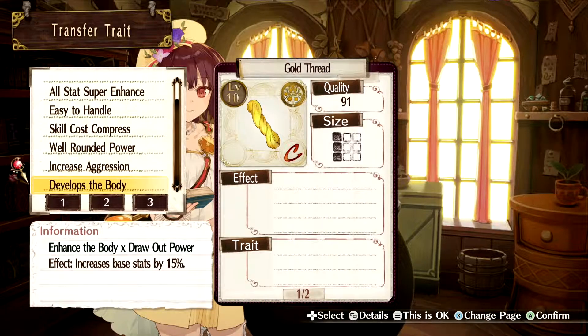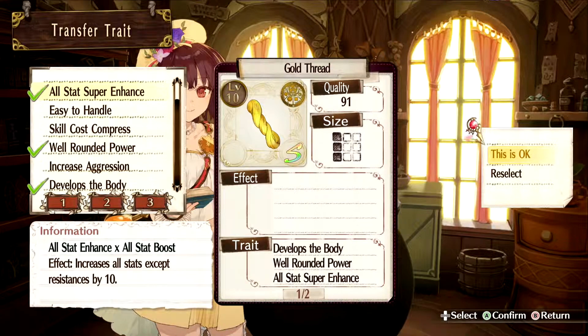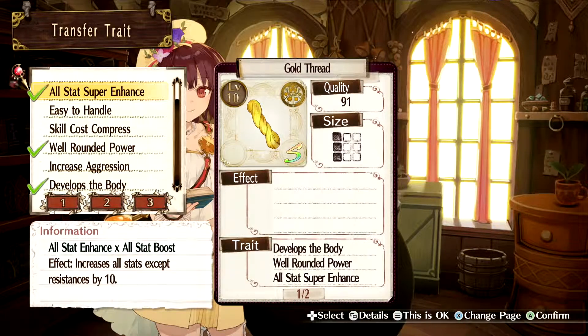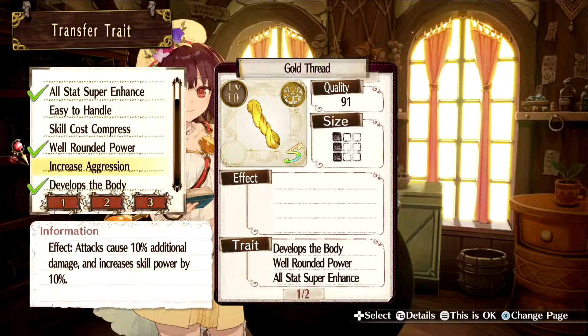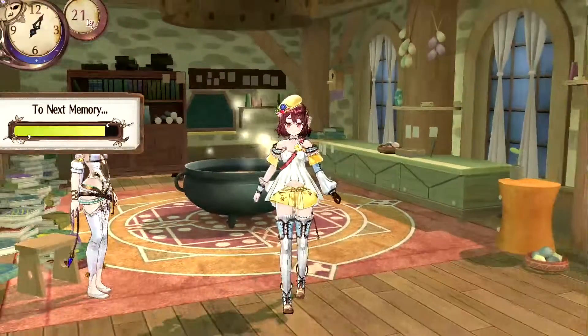You don't really need to do this but I'm gonna increase the quality because why not. With all of this you're going to end up with 'develops the body' — that's the one we want. That increases your base stats by 15% and you need 'enhance the body' and the 'draw out power.' To get both of those you need plus five parameters and plus six parameters to get the enhance the body, and then plus six and plus seven parameters to get the draw out power. We've got the well-rounded power which we've already created and the all stat super enhance. So basically we've got plus ten to stats, plus 25, and 15% stats. So yeah, that's crazy.